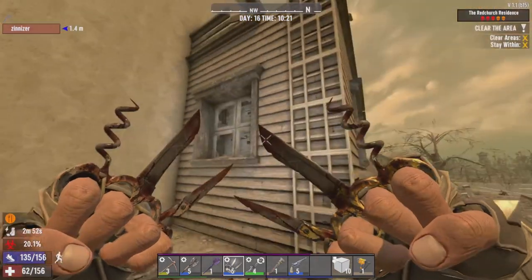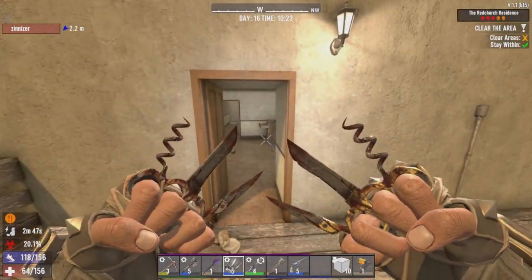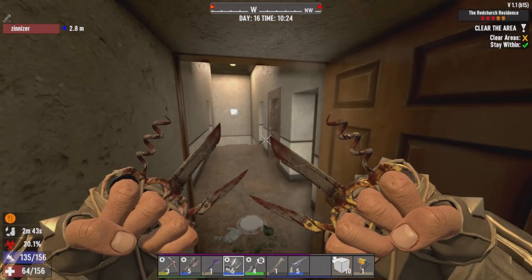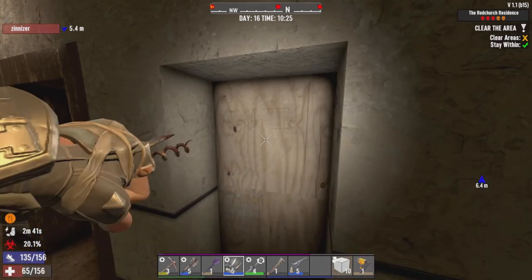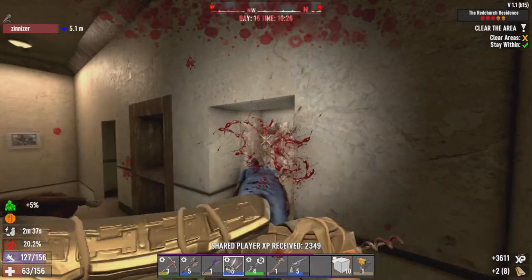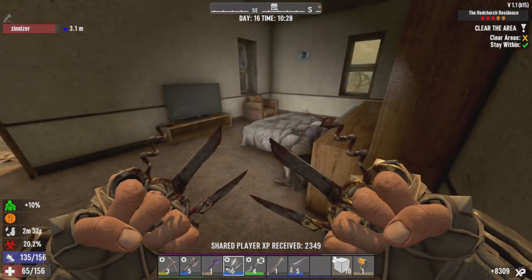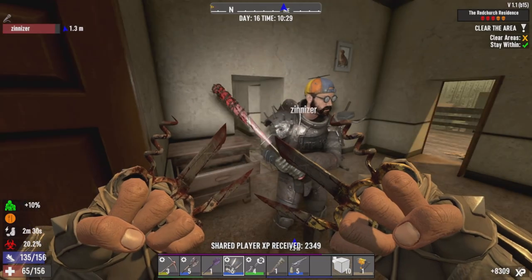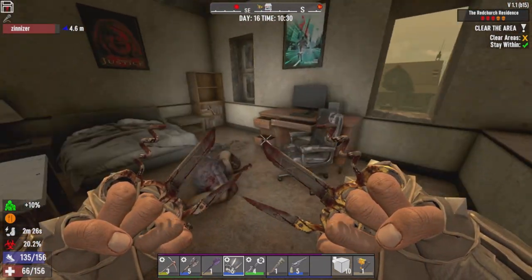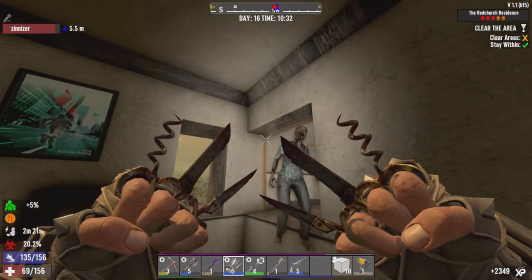Alright, let's start the job. We just gotta clear out the clowns - zombies. I killed a feral, one-hit him - probably a crit. Feral down. I just turned around to see a zombie flying across the room. Is this a clear? Yes it is - only a clear, we don't have to go searching for supplies.